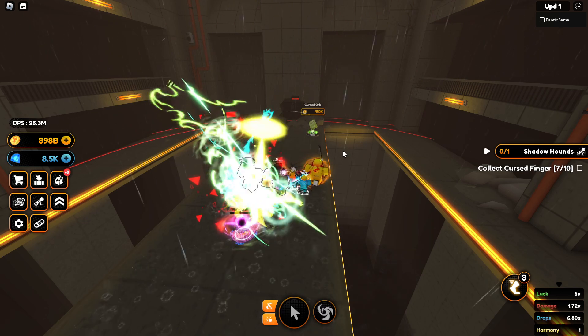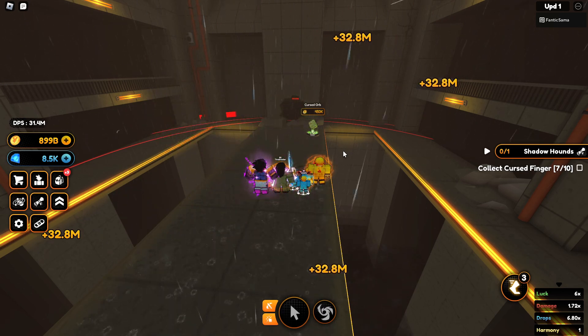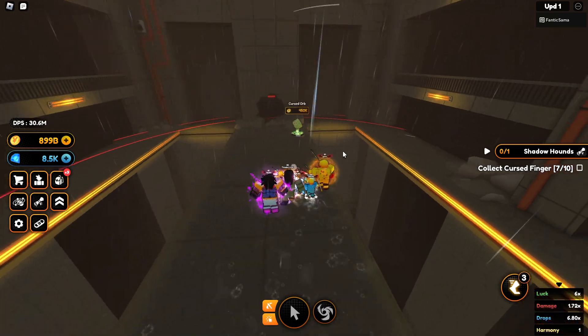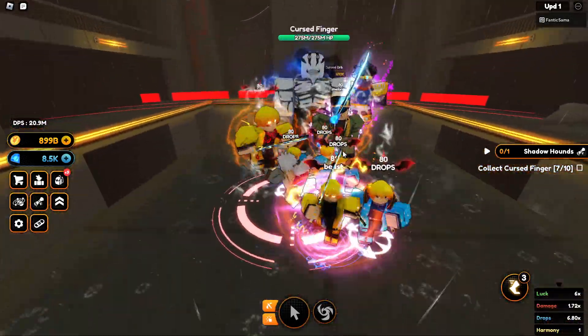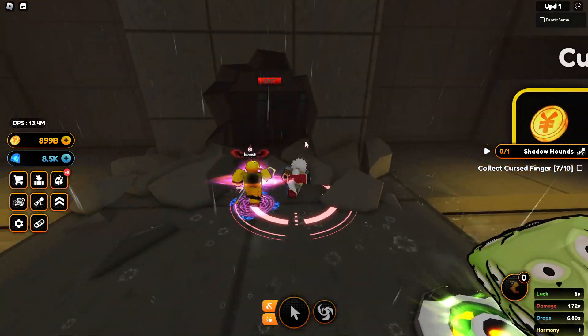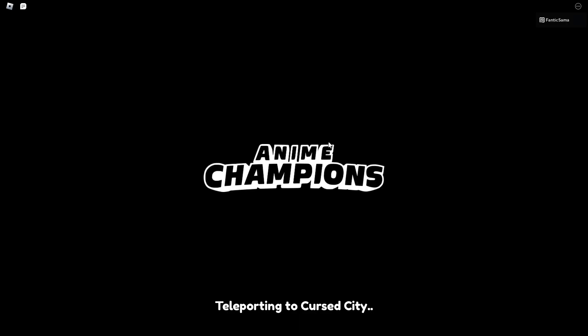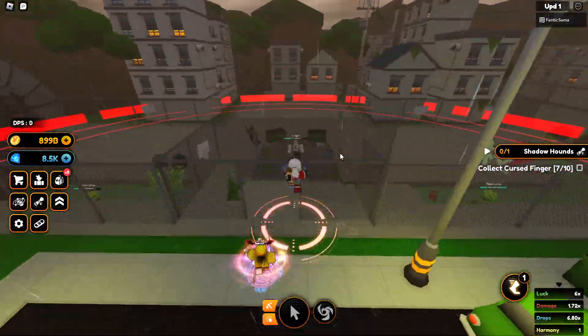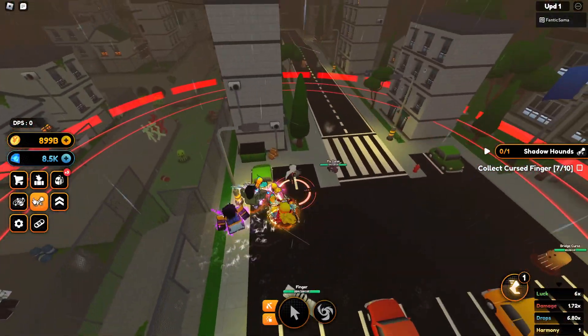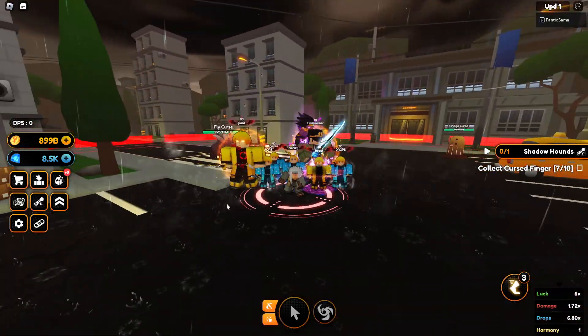Every time you kill it — I'm not sure if it's guaranteed — but that's pretty much how you get Chris fingers. You just come through that area, and then to get to the sewers you pretty much just exit out. Then you've pretty much completed the quest to go to the sewers.